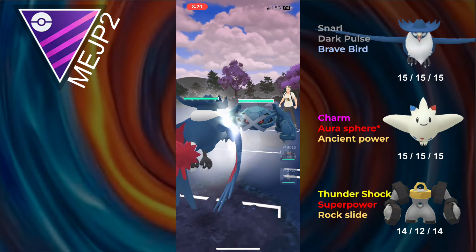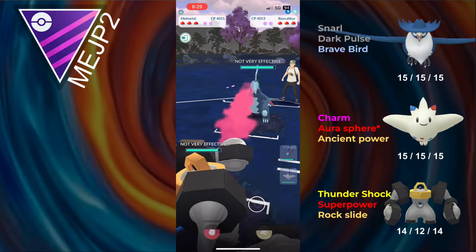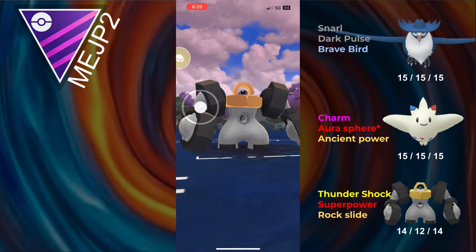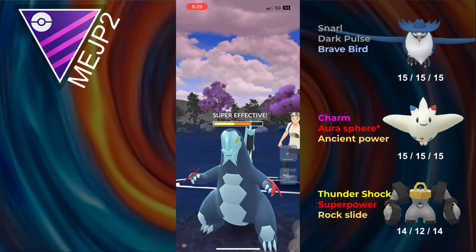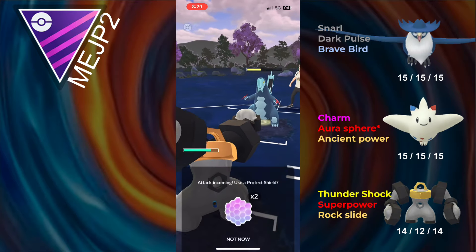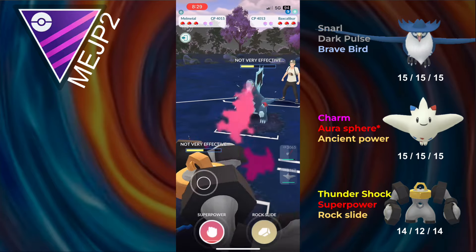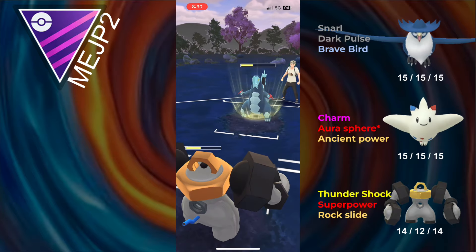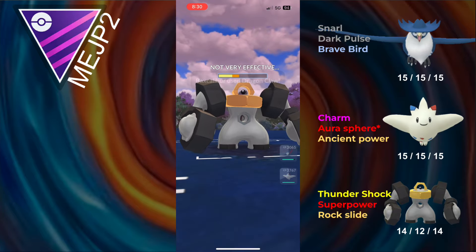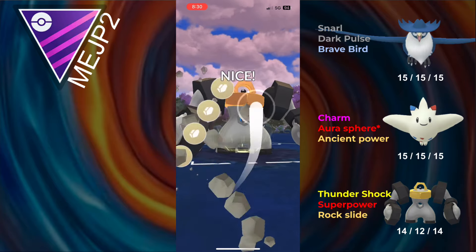We see Metagross in the next battle. This is a pretty good lead, except for the fact that Bullet Punch does quite a bit of damage. The opponent then sends in what I think is a level 50 Baxcalibur — respect for that honestly. Unfortunately, Melmetal kind of shuts it down. I'm going to just no-shield the Avalanche. Avalanche isn't going to do much and I'm just going to overfarm. Even if they make it to another Avalanche, it still wouldn't take me out, and I can go for a Rock Slide. Rock Slide takes them out.